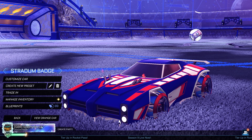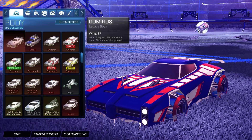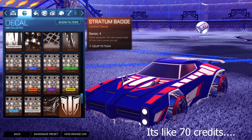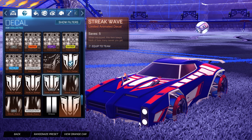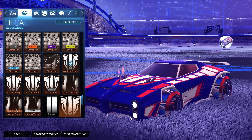Starting off with a bit of an expensive one: we have the Titanium White Dominus for both sides. You can also use the Cobalt or Crimson Dominus if you'd like, or even the unpainted. For the decal on both sides it is the Titanium White Stratum Badge — yes, a little expensive, but we're going big or go home on the first one. The other designs are pretty cheap. Rocket League has been giving me a lot of Stratum Badges — I think I have five.